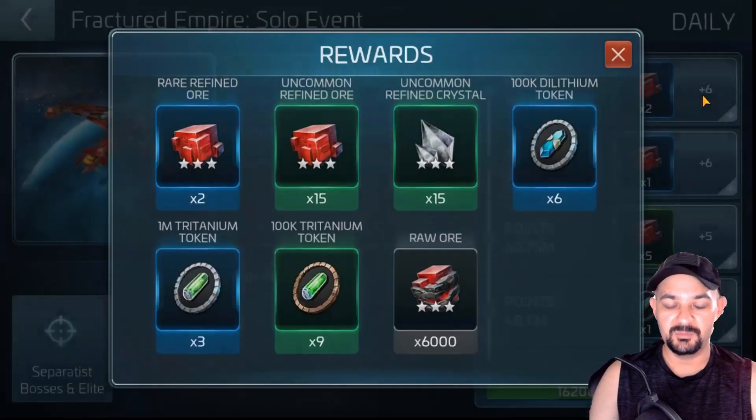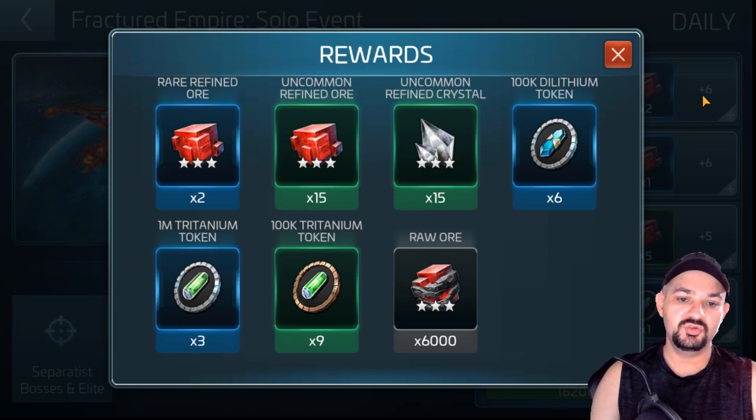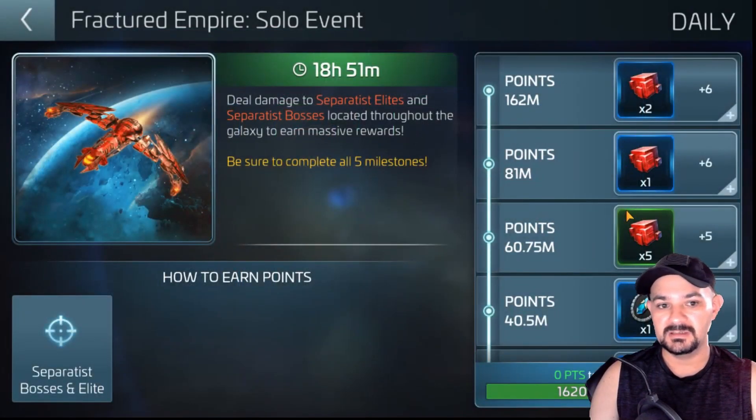And the last tier for me: I get two rare ore, 15 uncommon crystal and ore, 600k in dilithium — I wish it were latinum, but I digress — about 3.9 million in tritanium and 6,000 raw ore. That's pretty good, that's not bad at all honestly.